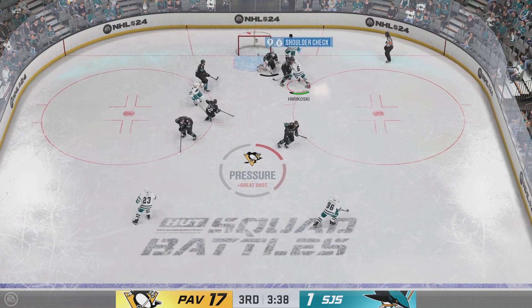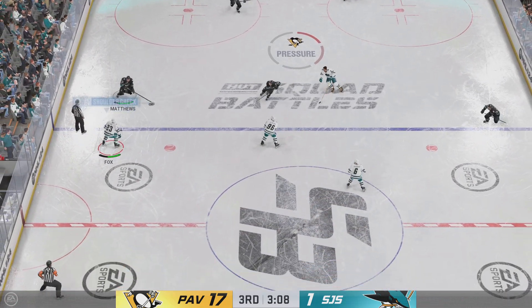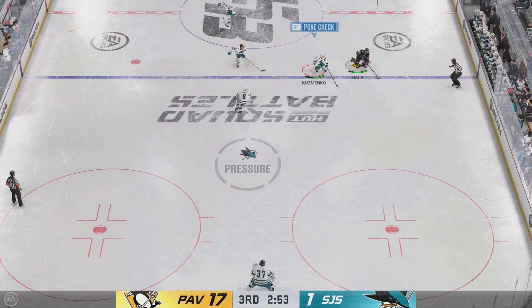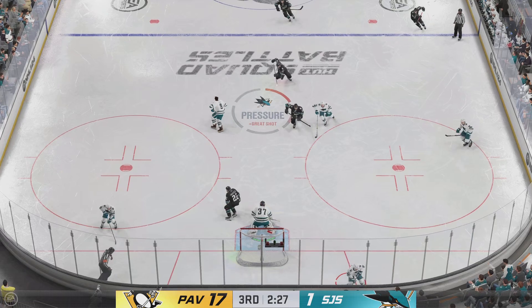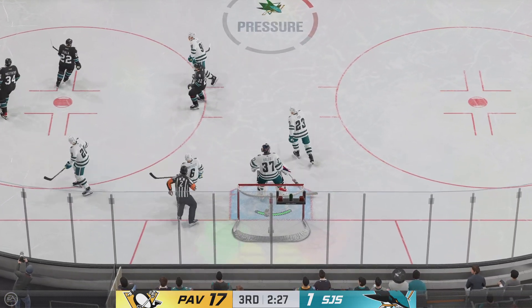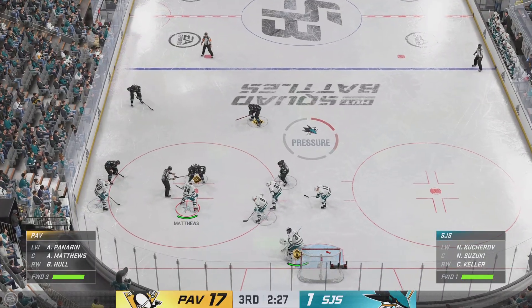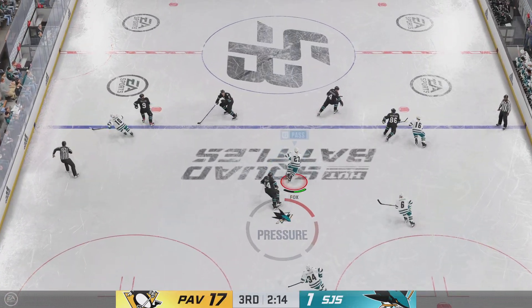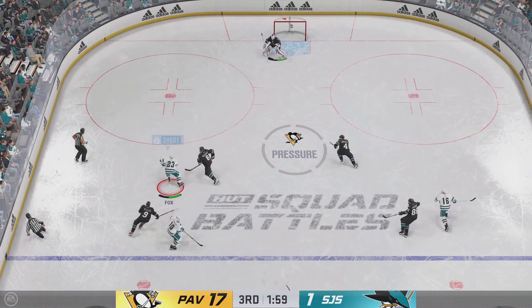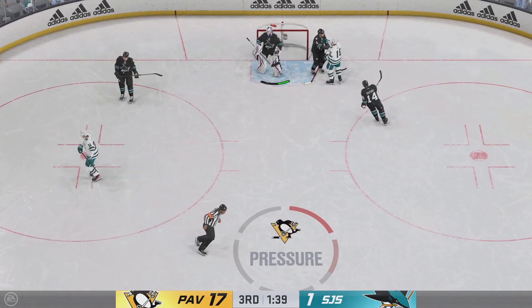He moves the puck behind the net, grabs control of it at the point. A routine save made by Shesterkin. Puck picked up by Anderson, slides it quickly to Matthews — handles the pass. Can't hang on to the biscuit after that. The Penguins have traded tonight like a shooting gallery and are in cruise control late in the third. Matthews quick on the draw — Fox is stick-handling in his own zone. Fires it on net — great glove save! That's an unbelievable save, a grade-A scoring chance taken away as he flashes the leather.